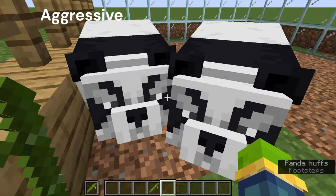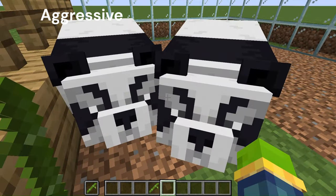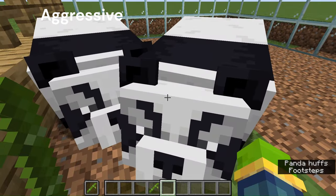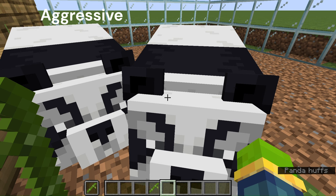You can identify the aggressive panda by the thick crossed eyebrows on their face, as if they're aggressive. If you hit them, the panda will attack you, as well as other mobs if it gets attacked by other mobs.